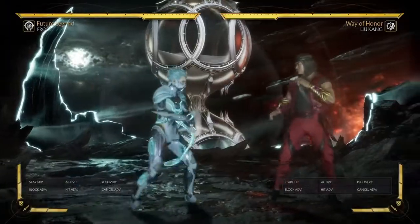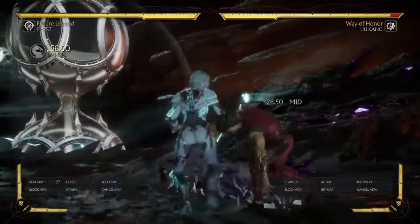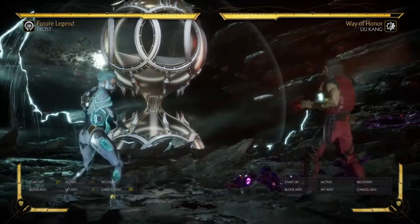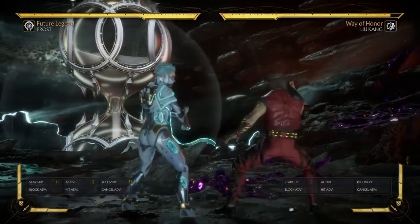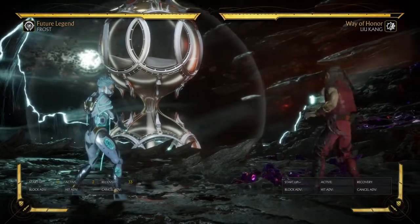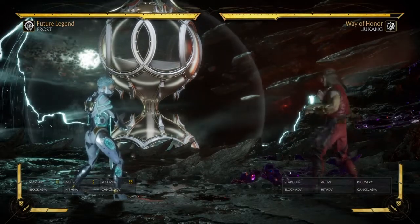Overall I'm really happy at the place she's in. Honestly I'm happy she didn't get her Back 2 buffed because it's already strong — a 19-frame mid that goes farther than most characters' moves and leads into a crushing blow. I'm not going to talk about Back 2, 2 into this because we all know it's flawless-block punishable, but not if they don't have meter. It's all about reading your opponent's meter and making the right decision. Frost rewards decision making and proper spacing.